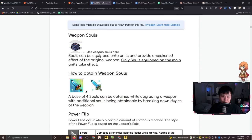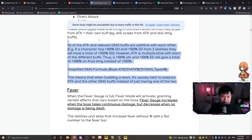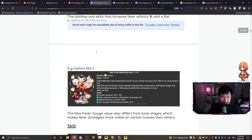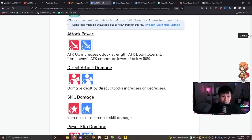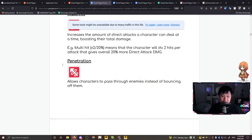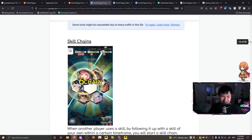The guide covers weapon souls, how to obtain them, and various effects. It's really good to know, but don't let it make your head spin. There's also a section on elemental effects - for example, float is like one of the wind team's strengths, and penetration is featured for Varon. There's just too much to cover all at once.